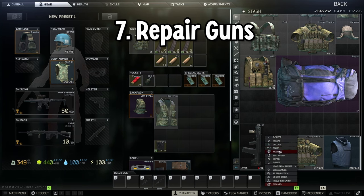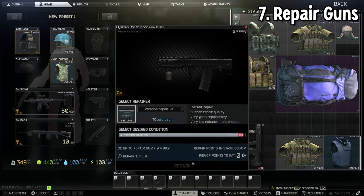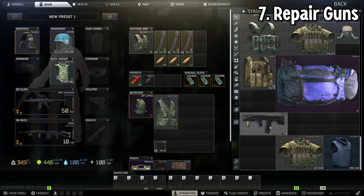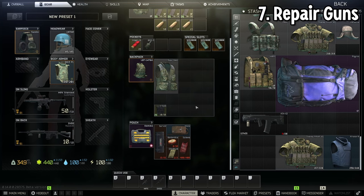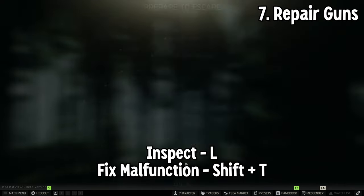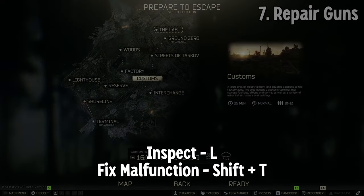Number seven is to repair your guns. If your guns are over 93% durability, they cannot malfunction, but keeping them at max durability will make malfunctions so rare you almost never encounter them. When you do encounter a malfunction, you need to know your keybinds — by default, you have to inspect the malfunction by pressing L and fix it by pressing Shift T. If you are in the middle of a gunfight, switch to a different weapon if possible.